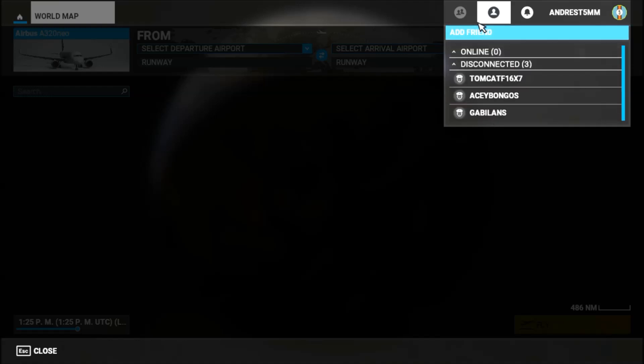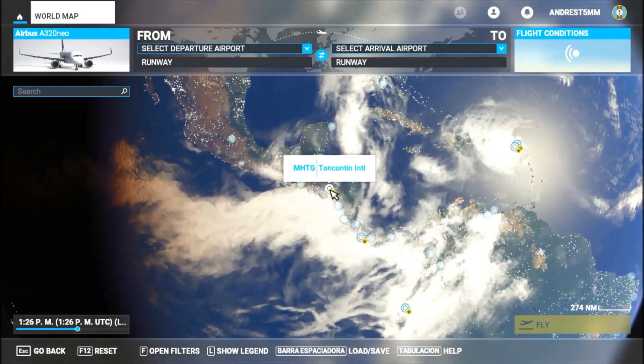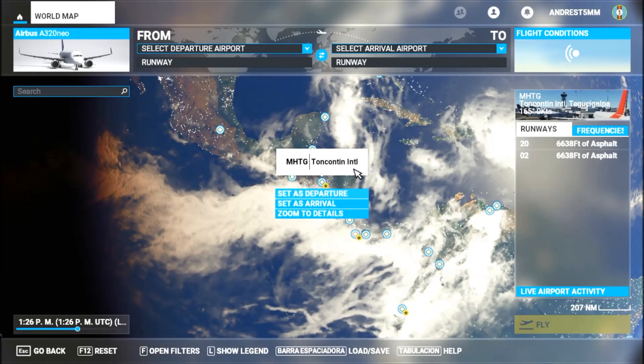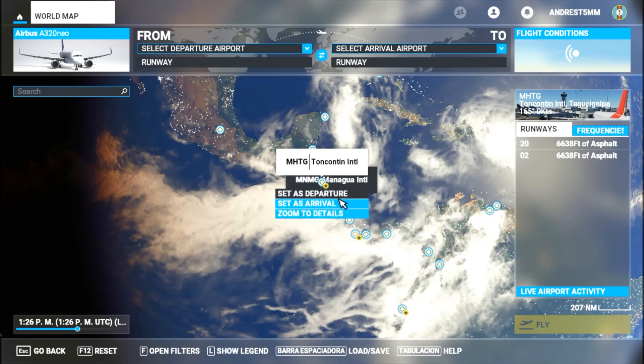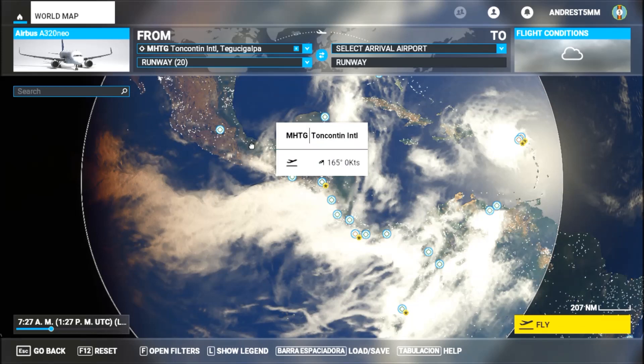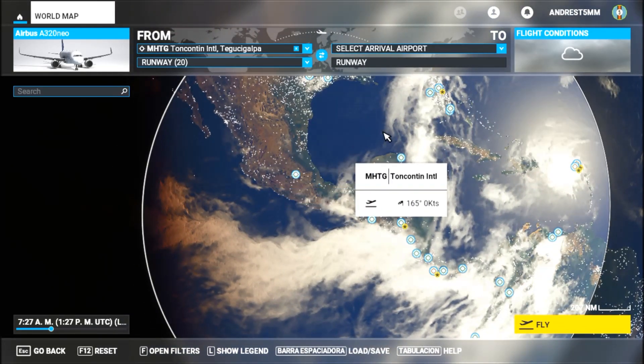Your friends will be visible on the map. Talk to your friends and ask them where they are, just in case you don't see them. Agree on which airport you want to depart from and which one you want to land at. Do it at the same time and fly together — that's it! Okay guys, leave a like and a comment, subscribe for more. Bye bye!